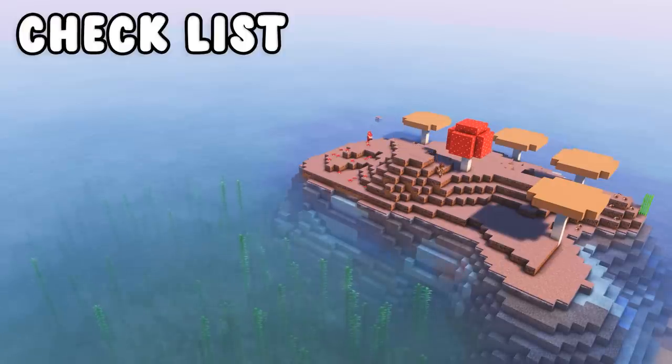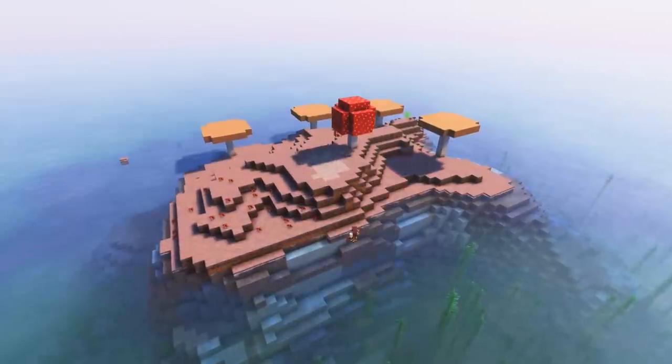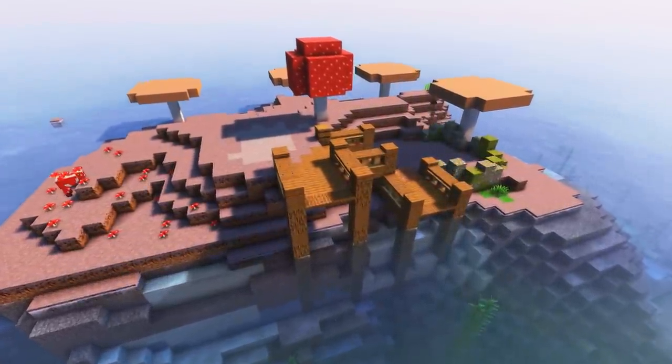For that, I'm going to need a living area, smelting, farms, animal pens, enchanting table, and storage. And now we're going to get it started with a small dockside area. There's going to be two tiers — one for small boats and one for larger boats to arrive.